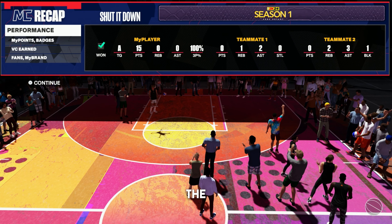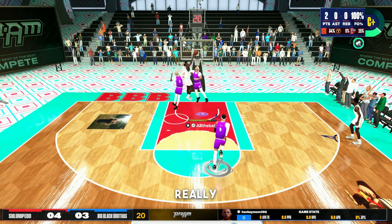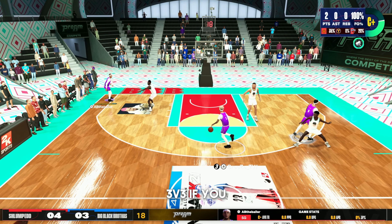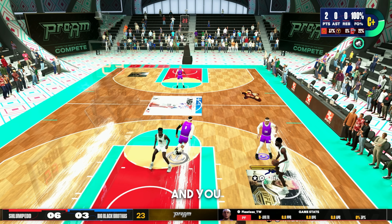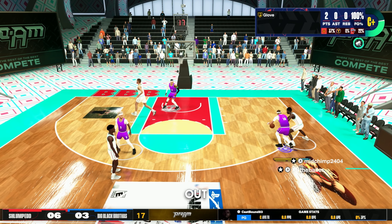For this third and final method, as you can see on the map, we're heading to the 3v3 Pro-Am. This method requires you to have some teammates. I would recommend playing 3v3 Pro-Am instead of regular Park because you get a ton of VC for playing this mode. This mode is also really fun outside of the VC. All you have to do is go to the City tab, go to Pro-Am 3v3, then one of your friends creates a team and invites everyone to play. It's even really good for rep — once you get like 250 wins, you start getting two times rep too.